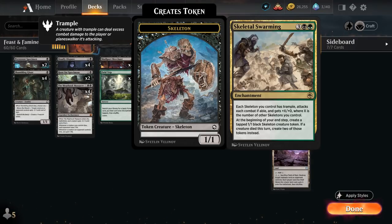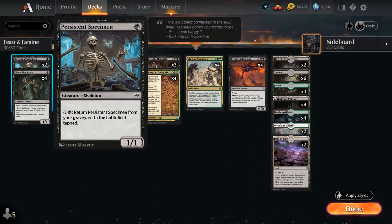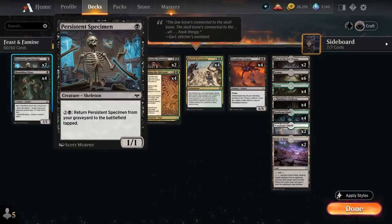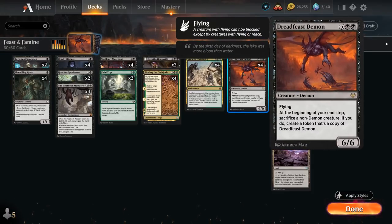Skeletal Swarming can also be its own win condition if we start generating a few skeletons. We even have a new skeleton in Crimson Vow thanks to Persistent Specimen — a 1/1 skeleton that for 2 and a black we can return from our graveyard to the battlefield tapped, powering up our other skeletons from Skeletal Swarming and providing a repeatable creature we can sacrifice to our Dreadfeast Demon to keep making more 6/6 flyers.